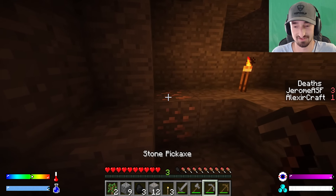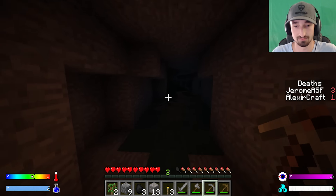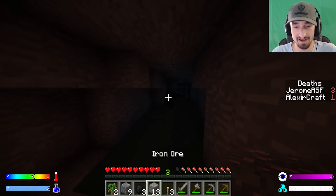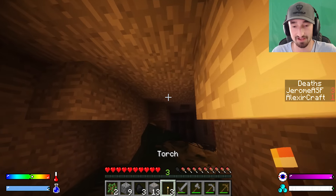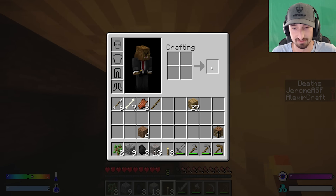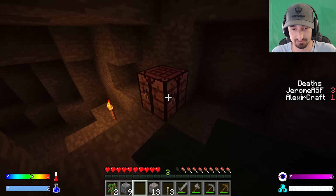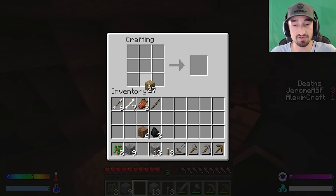Jerome gets shot while exploring but reports he now has 13 iron, so the worst of his deaths may be over. He notes his torches are actually burning up nearby skeletons — a realistic mechanic where torches light wood and players on fire.